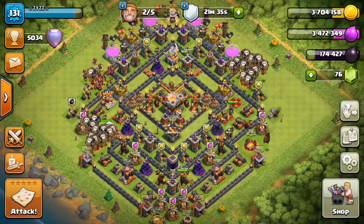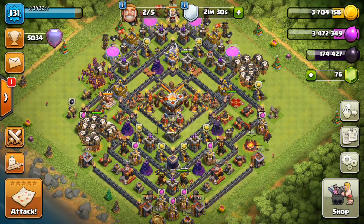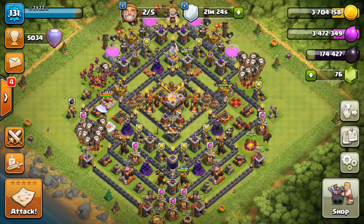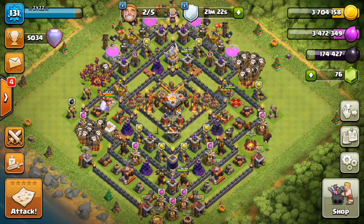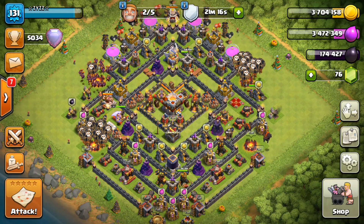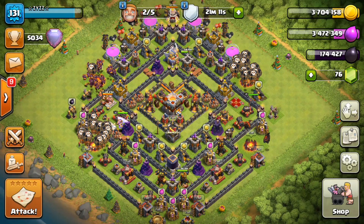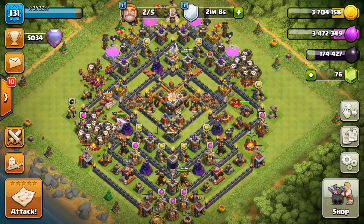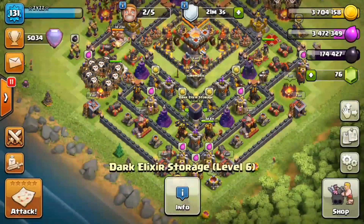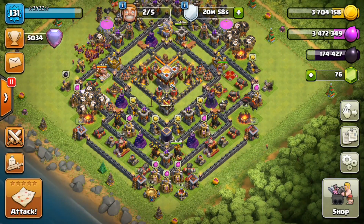So yeah guys, if you want to make a bunch of Dark Elixir, push to a high league. I know down in low leagues like Crystal and Gold 1 or Champions 3 there are all kinds of databases, but you ain't going to find as much Dark Elixir as you can find up here in the high league. If you are strong enough to go in a high league, go ahead and push — you can handle it and you're going to find all kinds of Dark Elixir. This is the way that I make it. I hope you guys like this video — please like and subscribe, I'll be posting more videos soon. Thank you guys, peace out!